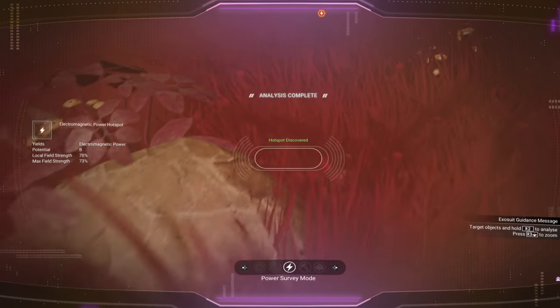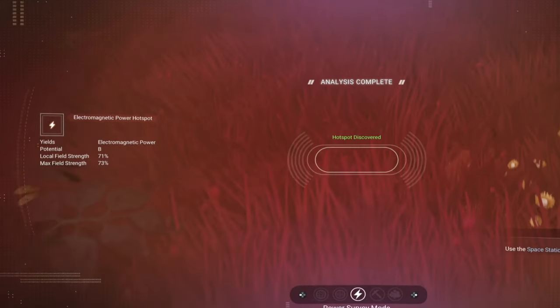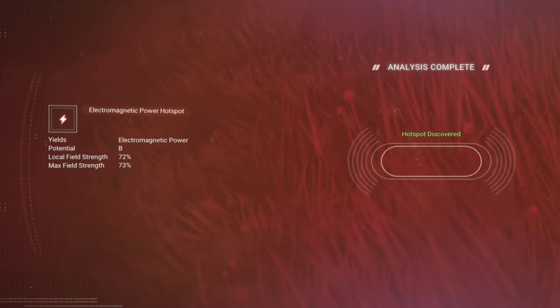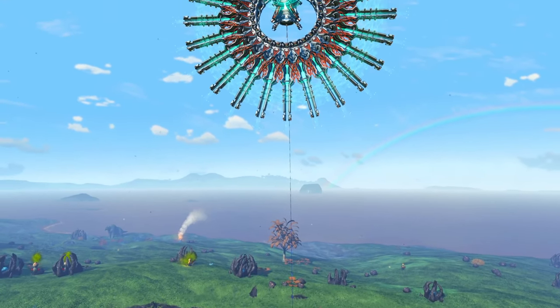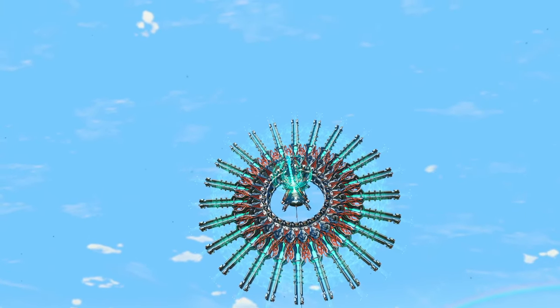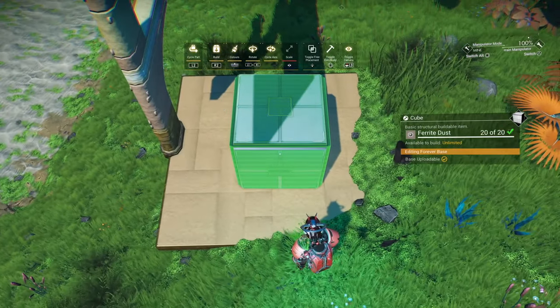Once the analysis is complete, step slowly backwards and forwards to find the exact centre of the hotspot, as this will give you the ability to get the most out of it. The hotspot itself is like a funnel — a tube — heading all the way up to the sky. So it's worth spending some time making sure you find the exact centre to get the maximum out of it.